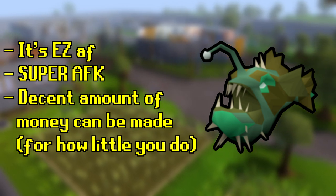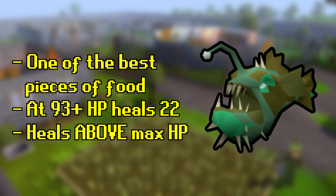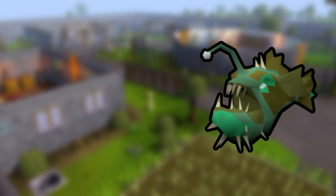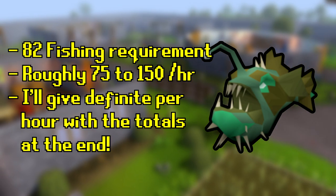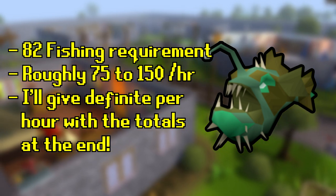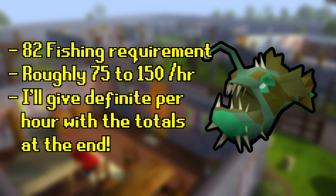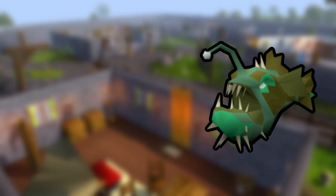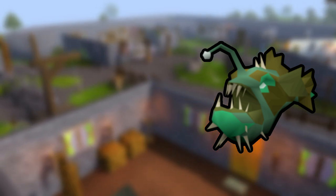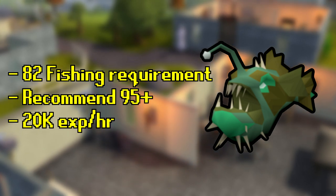The reason why people are seeking anglerfish is because at 93 HP and above it heals for 22 hit points, so it's some of the best food in the game. Anglerfish can be obtained roughly — depending on your fishing level, without any alterations of increased yield — about 75 to 150 per hour. I was looking at around 130 an hour at 99 fishing. I forgot to mention: you need 82 fishing to catch anglerfish, but 95 is recommended.